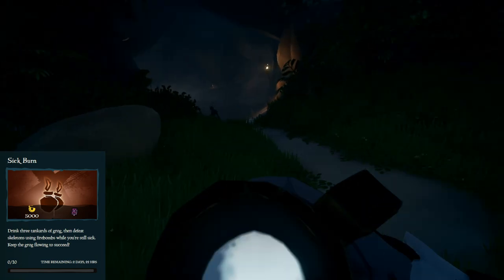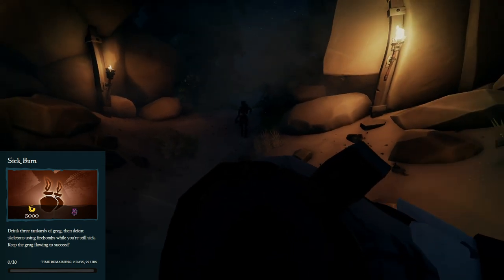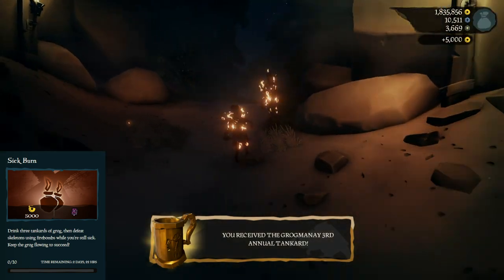For Sick Burn, drink three glasses of Grog and then defeat skeletons using firebombs. This one's pretty easy — just grab an order of souls voyage, go to the island, drink three glasses, chuck a firebomb at a group of skeletons, and then you may have to repeat this a couple times depending on how big your waves are.